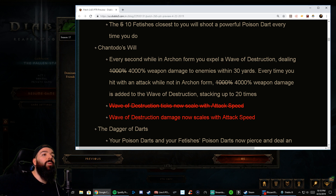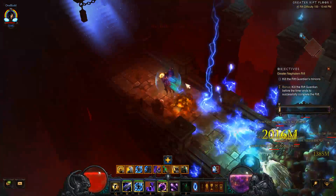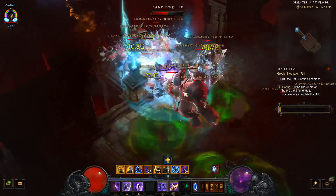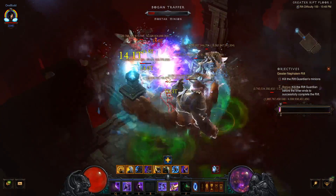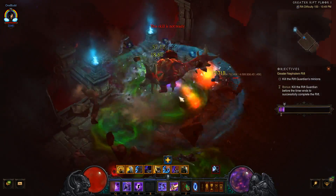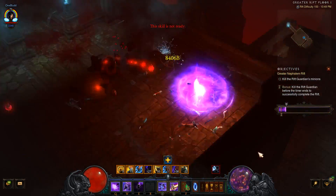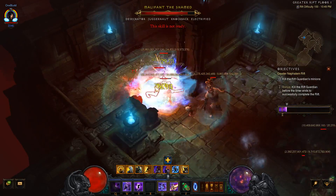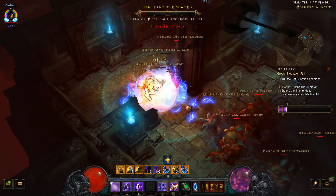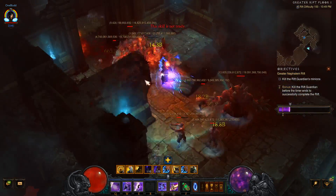Chantodo's Will: what happened was it used to tick like crazy — there was this epilepsy thing where it would just go like a light show. What they did was take the crazy ticks and the attack speed and just made the damage go up. Now the 4,000% just applies to the pulse, so it pulses slower but hits hard. It's honestly not noticeable, and the Chantodo Vyr set retained all of its power.